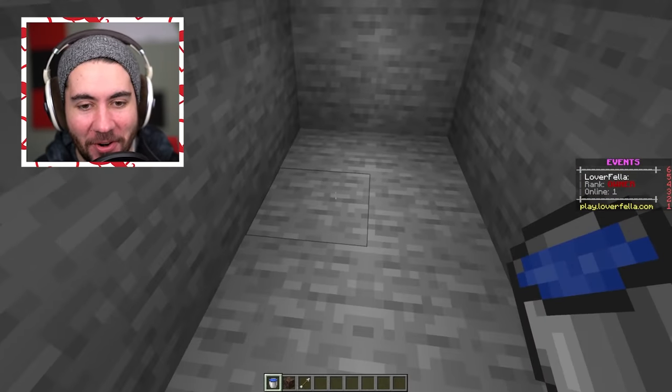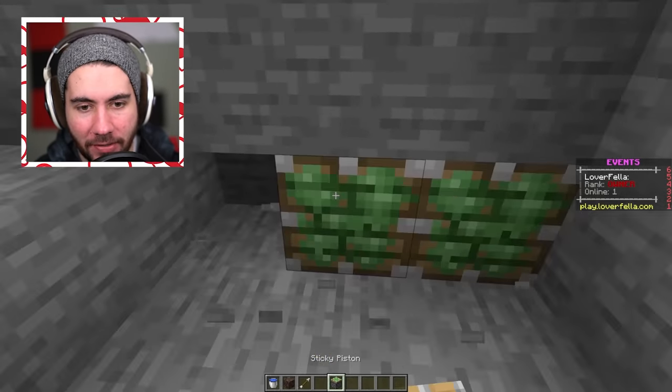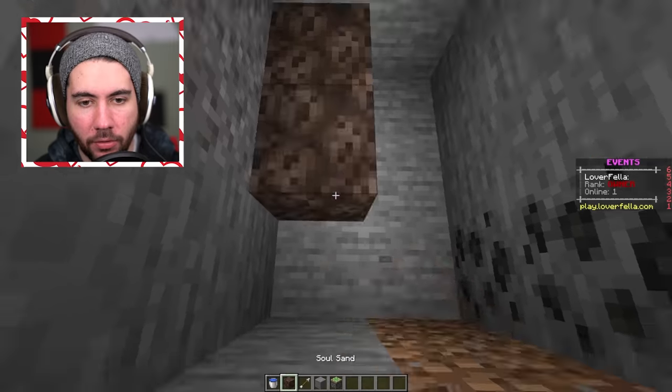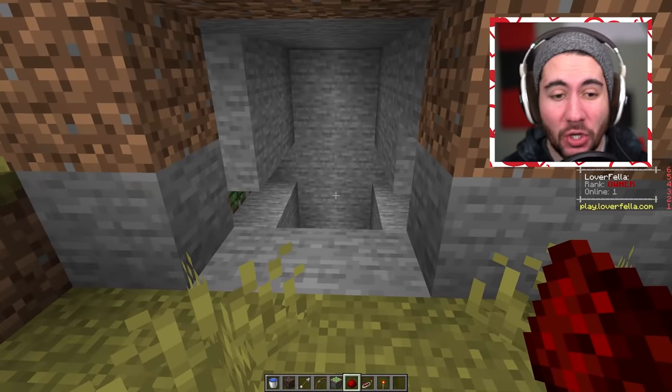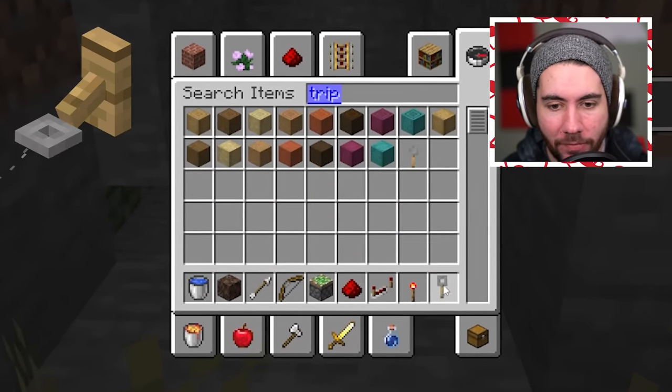The way the original trap works, you have to physically be there to activate it — I don't really like that. We're going to make ours automatic and step it up a little bit. So right here we're going to have some extended pistons to make sure they can't soak up the arrows. We need to wire these up, and instead of a pressure plate — which might be too obvious — I'm thinking a trip wire would be the best move.